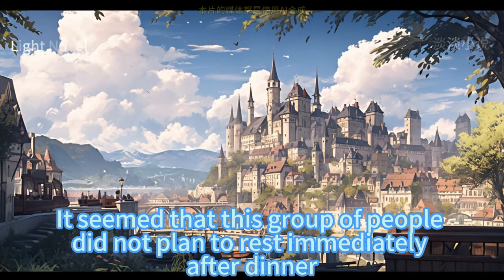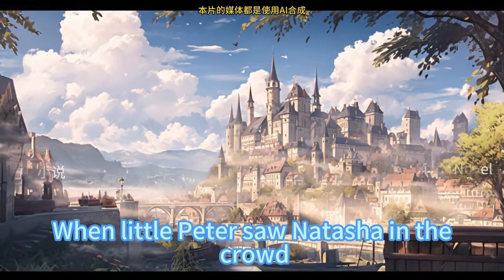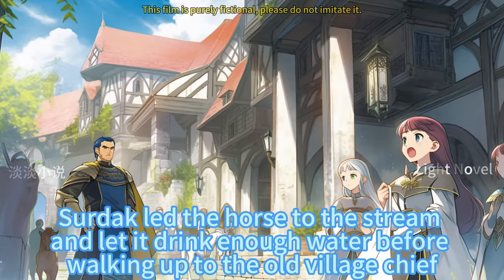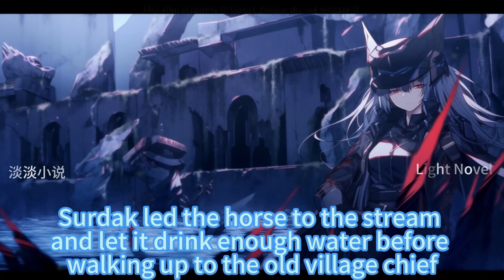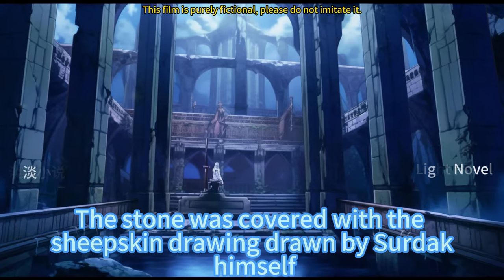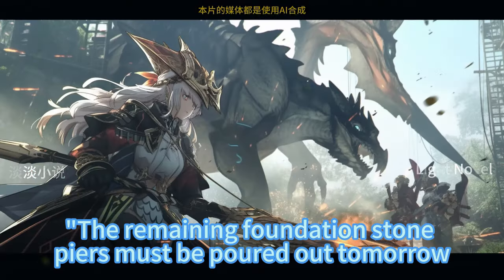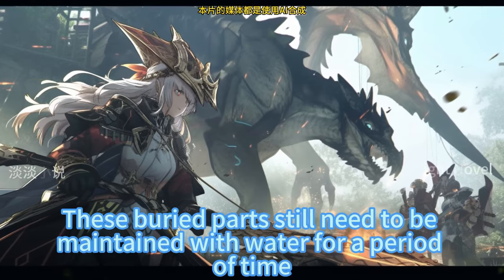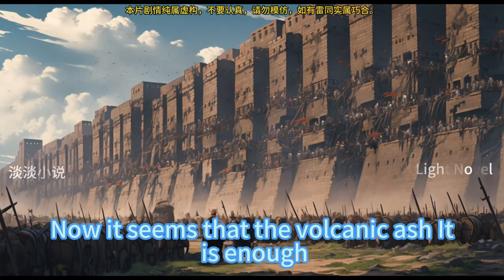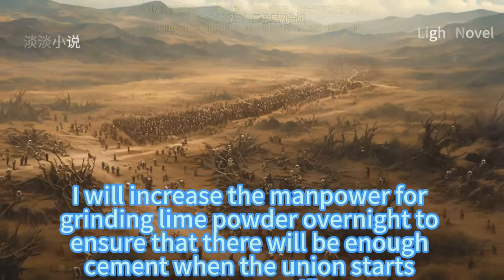It seemed this group did not plan to rest immediately after dinner, and the reservoir construction site would be busy until later. Little Peter saw Natasha in the crowd, struggled off the horse, and ran toward Natasha and Rita jumping. Saldak led the horse to the stream to drink before walking up to the old village chief, who was standing next to a large stone covered with a sheepskin drawing, explaining to the bricklayers: the remaining foundation stone piers must be poured out tomorrow, these buried parts need to be maintained with water for a period of time, and the ground for paving the reservoir can be moved to the back. He would increase manpower for grinding lime powder overnight to ensure enough cement when work starts tomorrow.